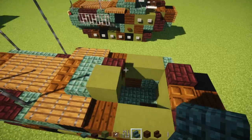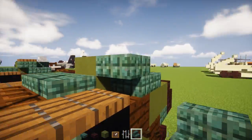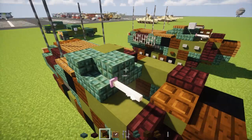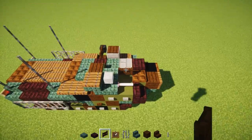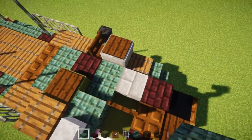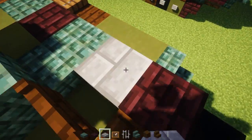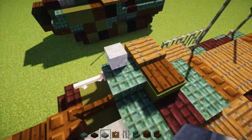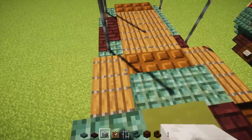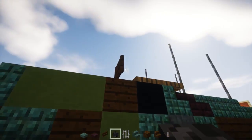We're going to add two back-to-back dark prismarine stairs in the front, then green terracotta, and at the back add an upside-down dark prismarine stairs. For the gun itself we're going to add an end rod right here, and then a dark oak fence gate next to it. Then we're going to add green terracotta two blocks in the middle. There's a dark prismarine slab, a stone brick slab, and a nether brick slab. There's a skeleton skull right after this end rod, and behind that is a spruce trap door. On the other side we add a dark oak fence gate with a wither skeleton skull sticking out.